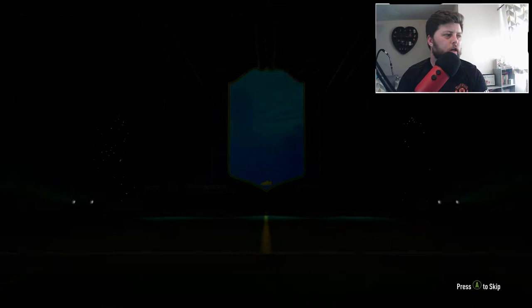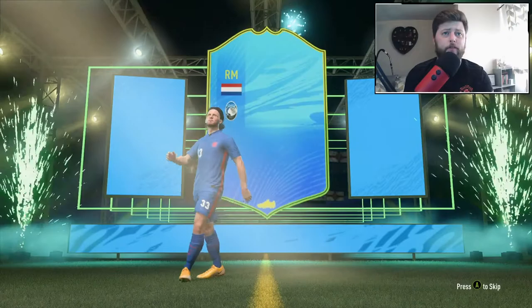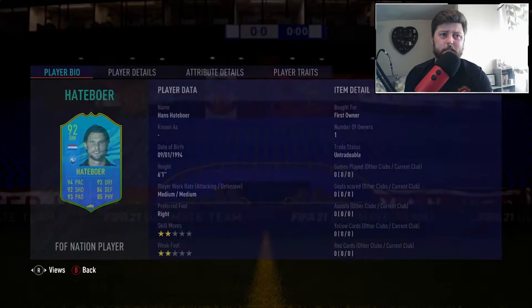Today we are looking at Hattaboa, the 92 Dutch right mid for Atlanta. Pulling up his stats on Futbin - he's 124k, an 86-rated team one Dutch player, 55 chem. I can't really complain about that. No double SBC obviously, we've got Maradona and Thierry for the expensive SBCs today.